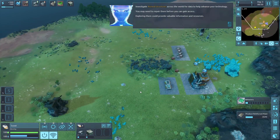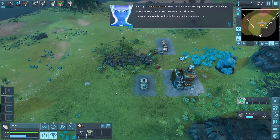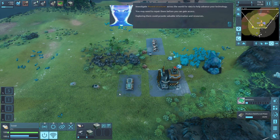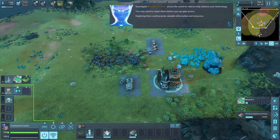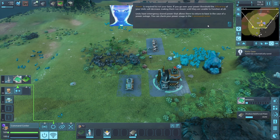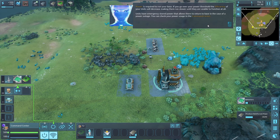I dig it. Come on back, guy. Can I just put these in there? Oh I can! We've almost got enough bars. Power is required to run your base - if you go over the power threshold, efficiency decreases until units are unable to function. Units have emergency stored power that lets them return to base in case of outages.